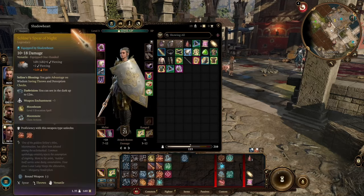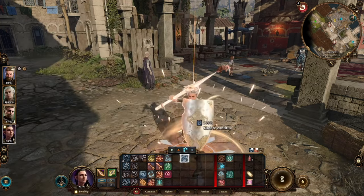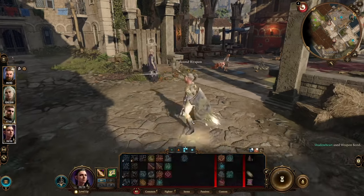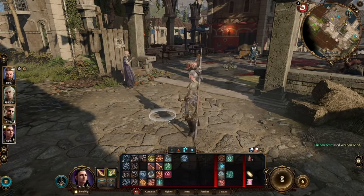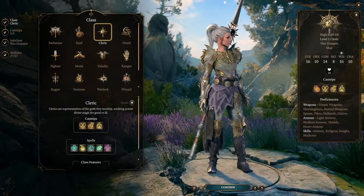Now you can switch your class and go do the real build — the spear will continue to be bound to you. However, it does unbind at a long rest, so all you have to do is send it to your traveler's chest before you sleep. That way you won't have to redo your class every morning just to make sure your spear returns to you.